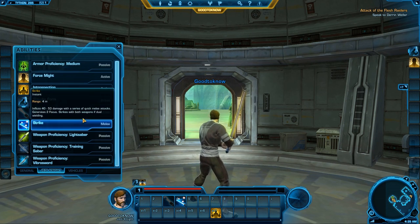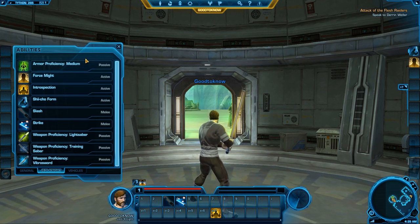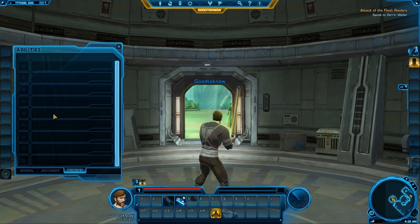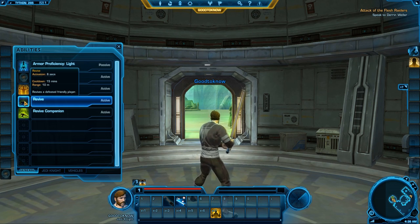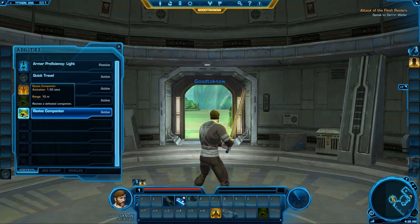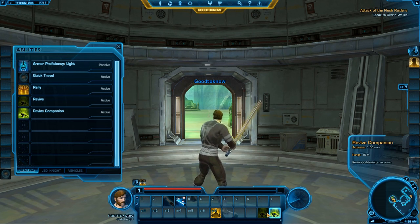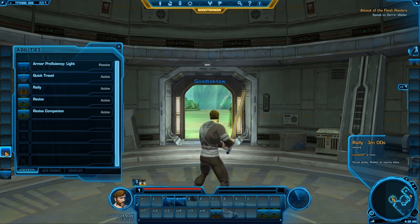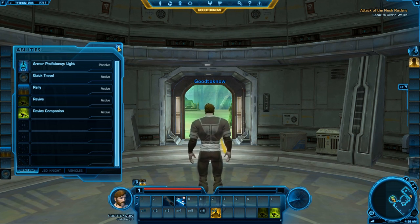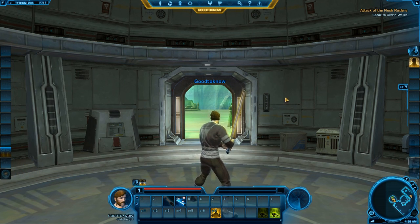Next up is the abilities window, where all your abilities will be. Here is all the standard stuff you start with — armor proficiencies, your abilities, what weapons you can use. Later on you will have vehicles listed here. When you start, there are a few abilities not on the screen by default. One is revive, where you can actually revive a friendly player, and revive companion if your companion dies. Also there will be your racial ability, which is a social ability. In this case it's human, so they get the ability called rallying — I like to put it over here — and then you make everyone around you cheer.